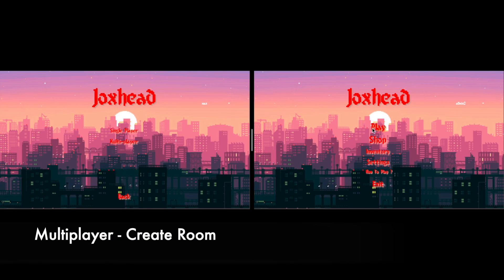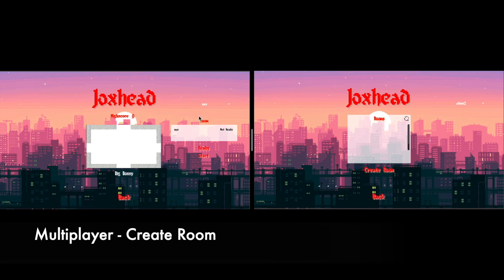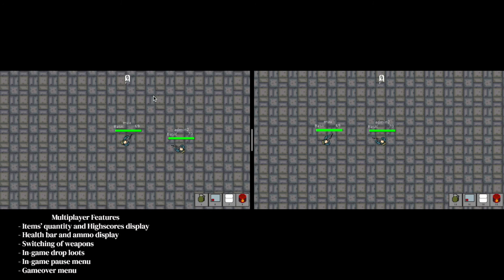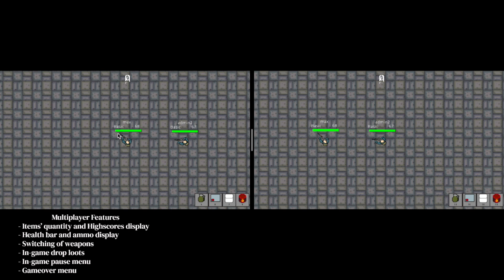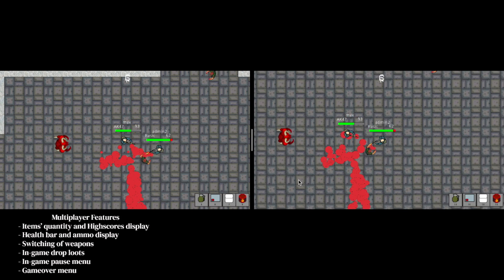For multiplayer mode, players can create a room and the second player can join the room. For multiplayer mode gameplay, the features include items quantity and high scores display, health bar and ammo display, switching of weapons, in-game drop loot, in-game pause menu, and also a game over menu.